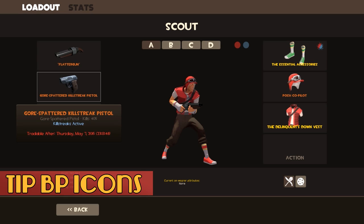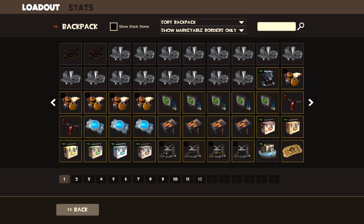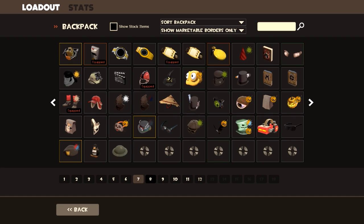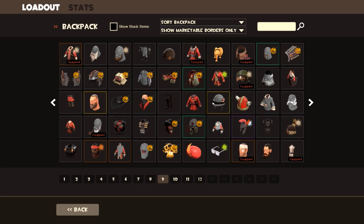Texture Improvement Project backpack icons — what these do is basically make all the backpack icons for weapons more consistent with each other. They all come from the same angle, they all look the same, and it's really pleasing. Go pick up the Texture Improvement Pack icons because they're really cool.